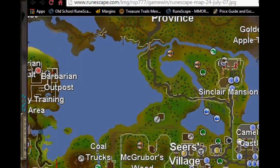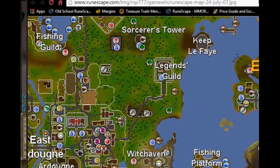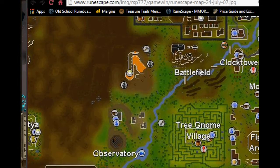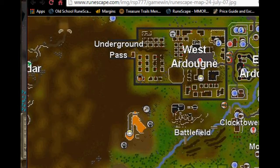Where you want to start is either at Edgeville and walk all the way up to the Mage Bank Arena, which I'll show you in a minute. Or, what you want to do is get to Ardun. One way: get a ring of dueling, go down to Castle Wars at the bank, go out the door which is east and south, then go east again and straight north. Then go a bit east, go to the monastery, once you've gone past the tree gnome village.